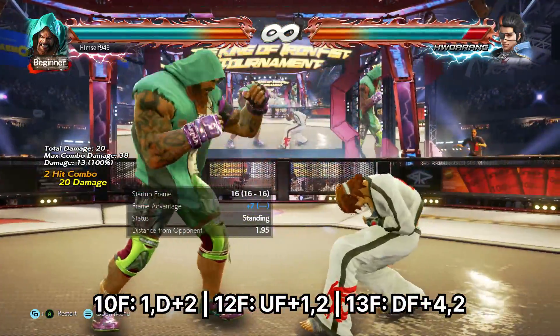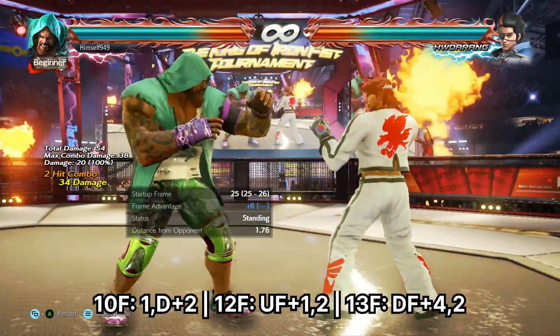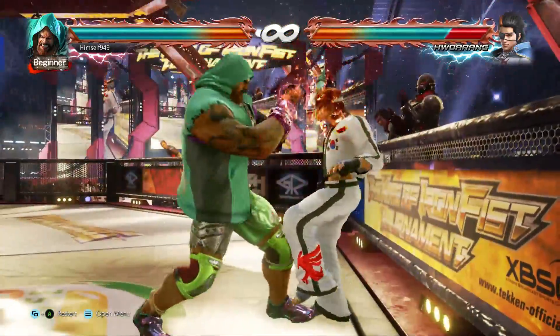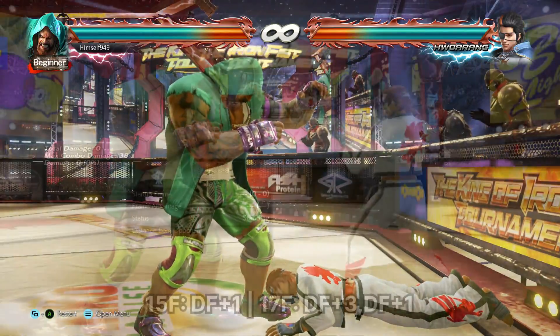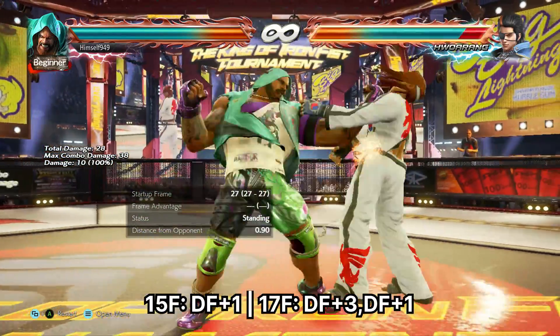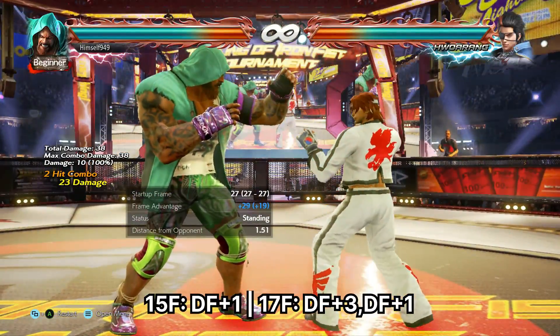Starting off with Punishers: at 10 frames we have 1 down 2, at 12 frames we have up forward 1, 2, and at 13 frames we have df4, 2 — this can wall splat. At 15 frames we have df1, and at 17 frames we have df3 and df1, and these are both launchers.